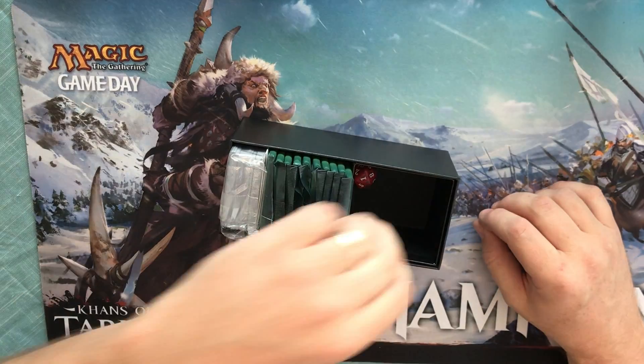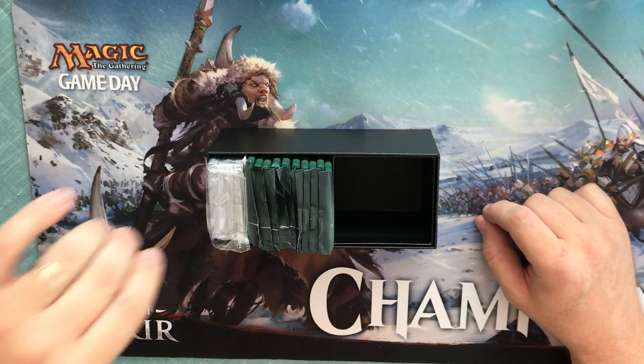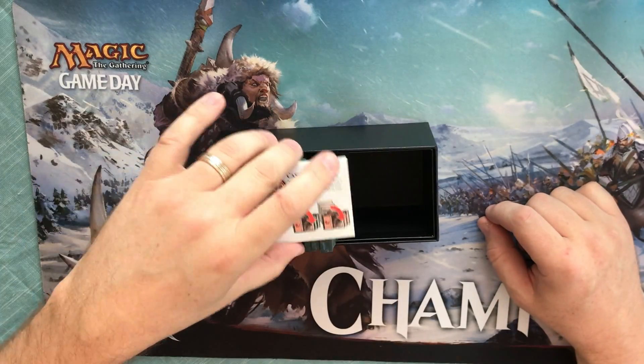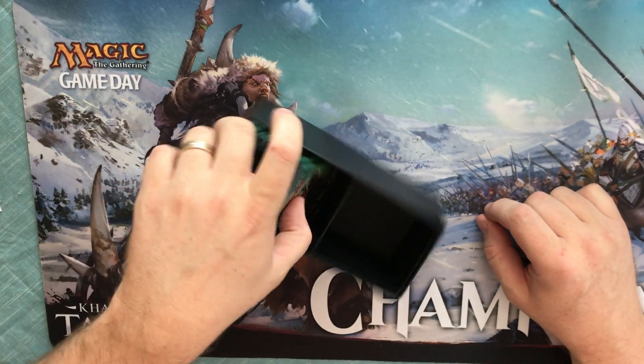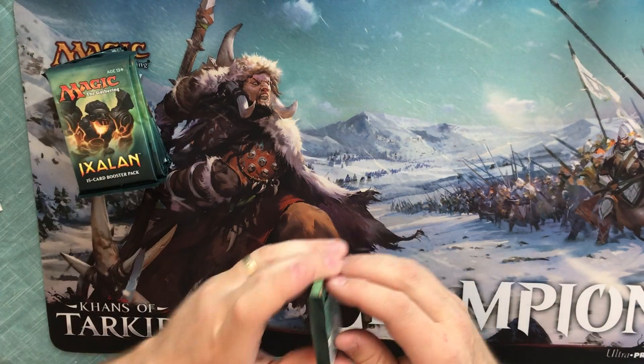So here's our bundle. Got our usual die — got the red spotty one. Basic land pack, no reason to open that. Reference guide. Alright. Ten packs. Let's see what we can get.